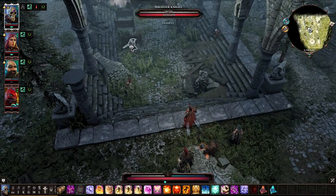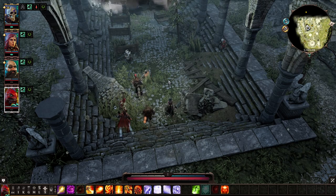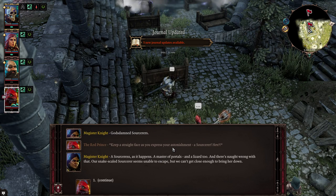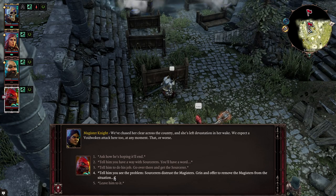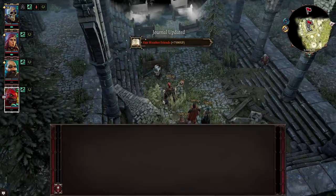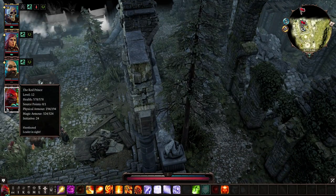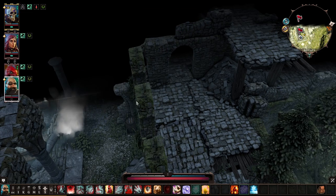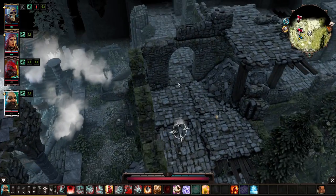Moving on, you can go talk to these magisters over here — they don't know you're a sorcerer. Keep a straight face. Tell them you'll have a word with the sorcerers — don't betray the magisters just yet. That'll give you some experience. I'm going to have Beast sneak and teleport over here using Cloak and Dagger.